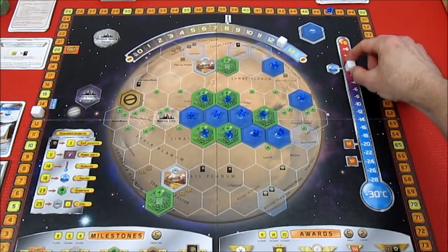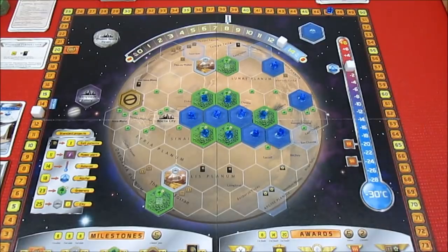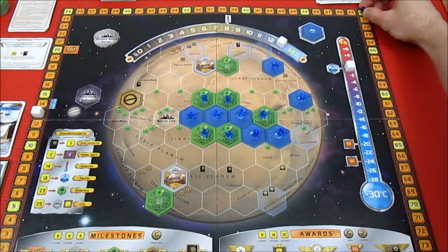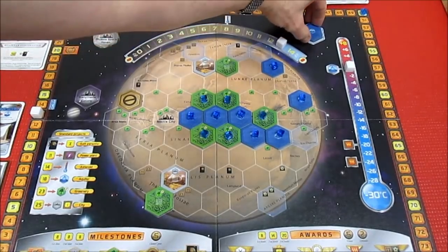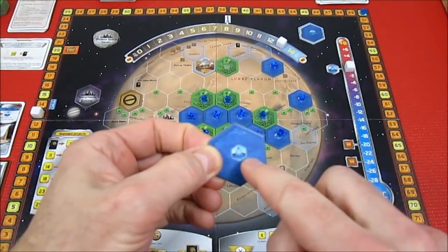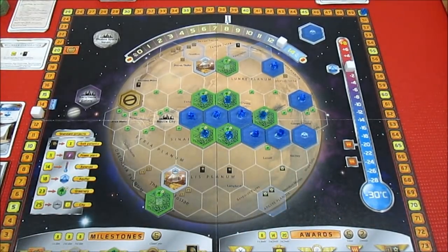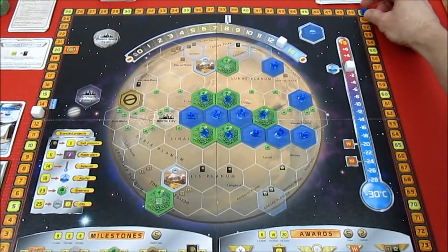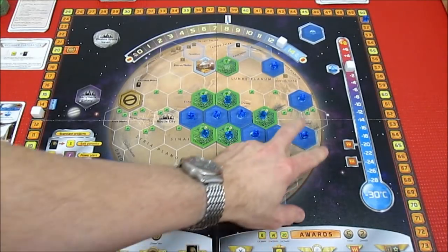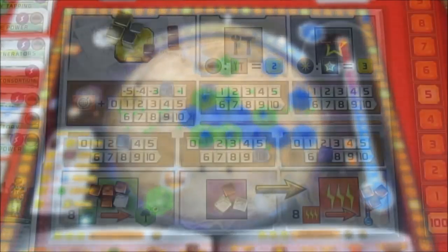We're raising the temperature three times: one, two, three. We just hit zero degrees Celsius and we're going to be able to place a water tile. We also increase our terraform rating three times — one, two, three — up to 50. Now we get to place a water tile, which is exactly what I wanted. We place it right here, which gains us one plant and two mega credits, increasing us from 50 to 51 terraform rating.